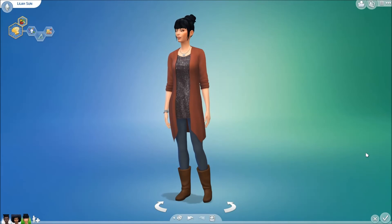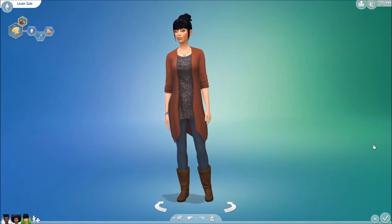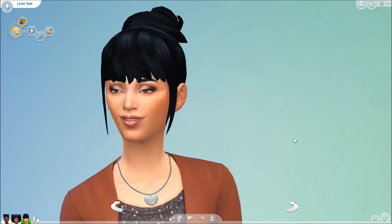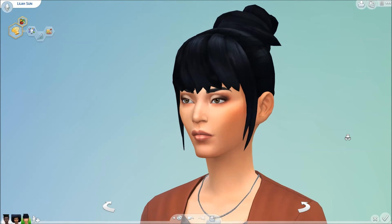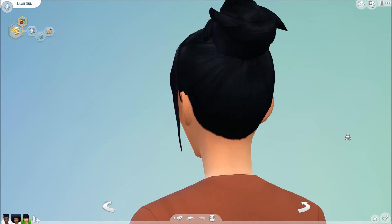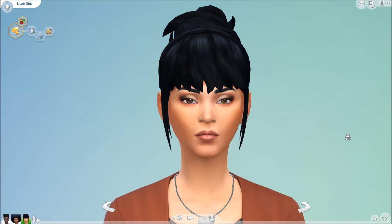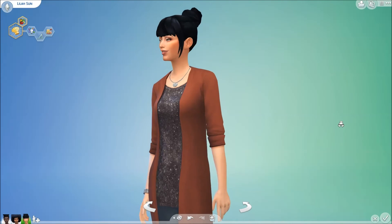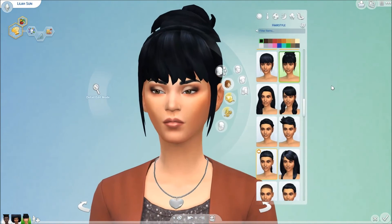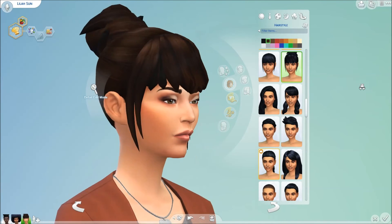And lastly we have this third hair. It is called Not With Bangs — sorry for the lag. It has these lovely bangs and a kind of messy bun on top; I use the term 'messy' loosely because with EA clay hairs there's not much room for messiness to be fair. It does not come with a custom thumbnail but it comes in all of the base game colors, which I'm also going to go through.